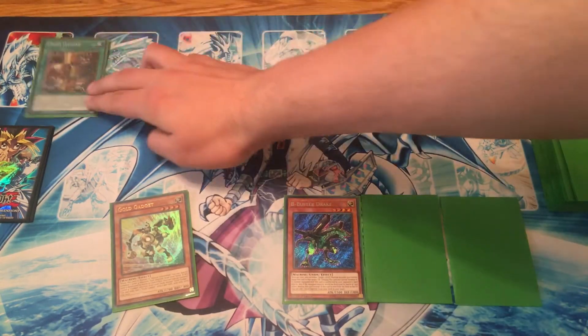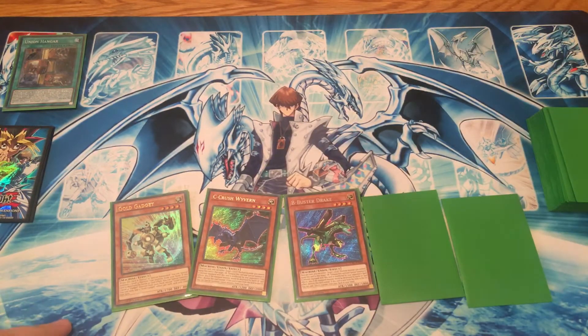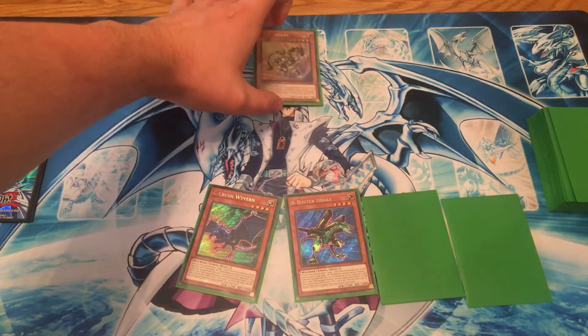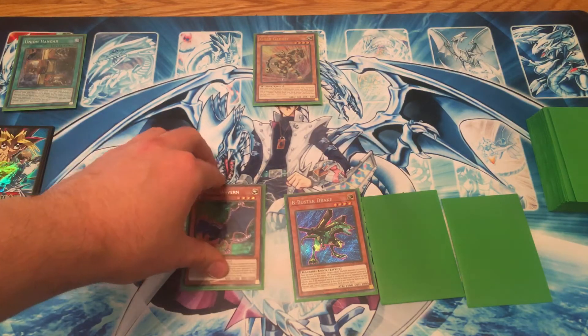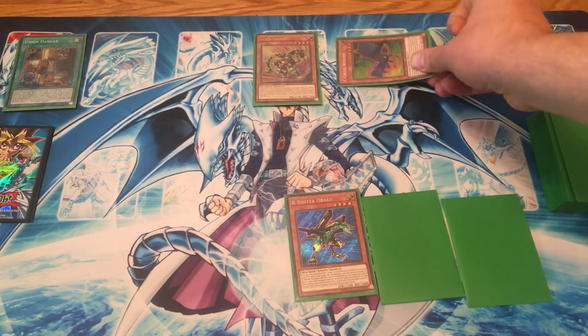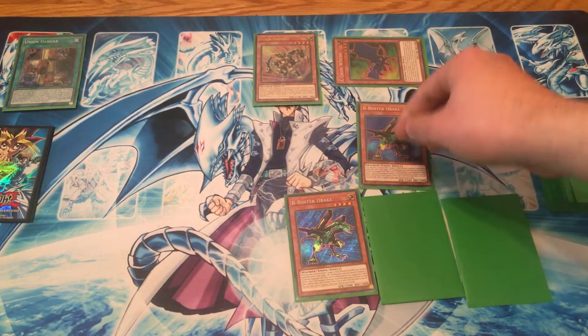First you're going to activate Union Hanger, which will let you add C from your deck to your hand. You're then going to Normal Summon Gold Gadget from your hand and use his effect. Hopefully you won't get Hand Trapped and this will go through, allowing you to Special Summon C from your hand, triggering Union Hanger to activate, which will then equip B from your deck to C.